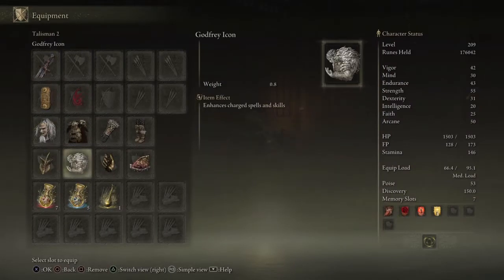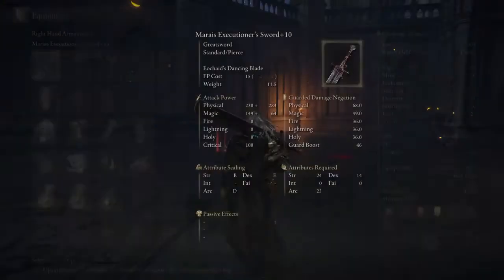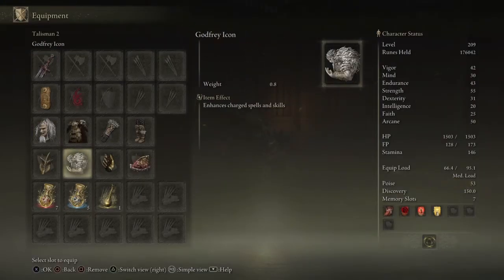Next we're going with Godfrey's Icon. Godfrey's Icon enhances your charged spells and skills. For this sword to work right, you have to charge it up — hold L2, or whatever it is on Xbox and PC — and this talisman is going to enhance that charged attack and make everything better.